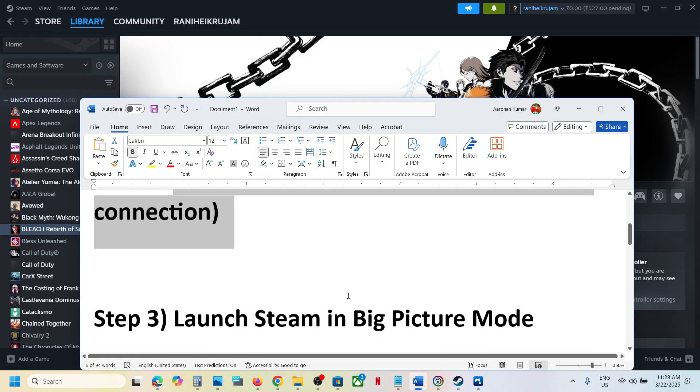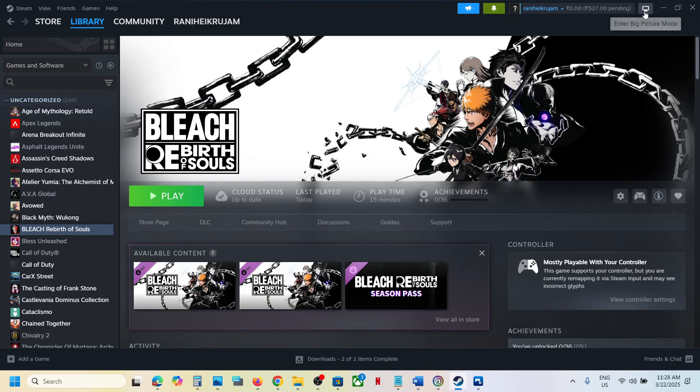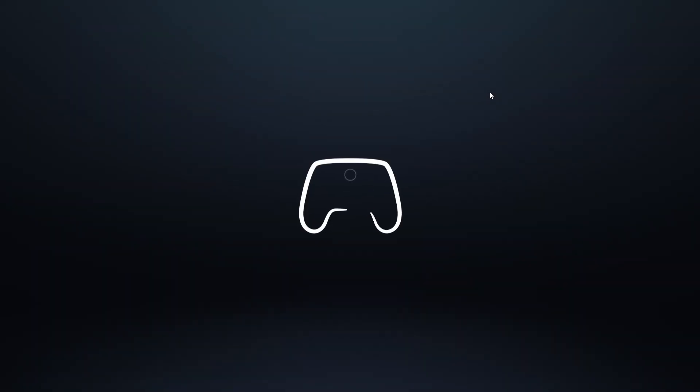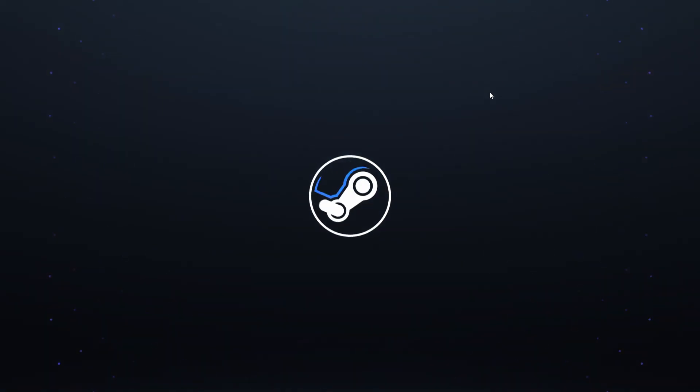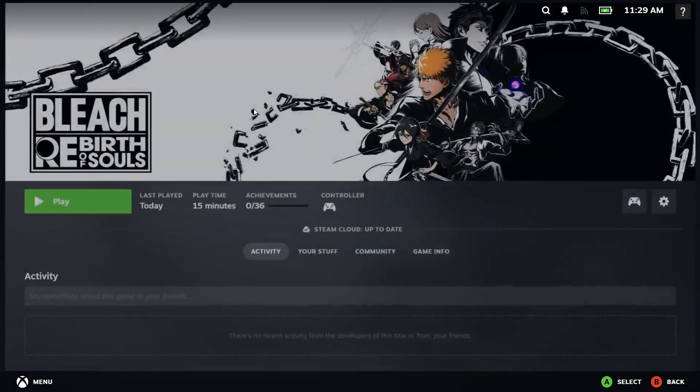The next step is to launch Steam in Big Picture Mode. At the top right you can see the Big Picture Mode icon — it says 'Enter Big Picture Mode'. Click on that icon. Once Steam is in Big Picture Mode, click on the game and launch it from there.